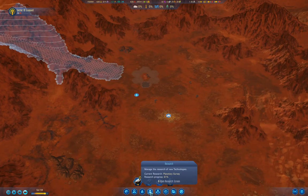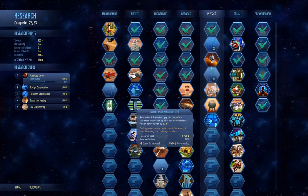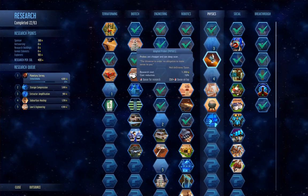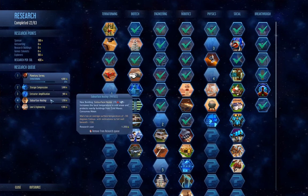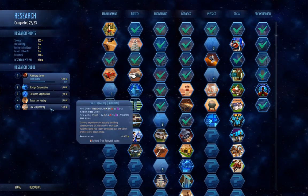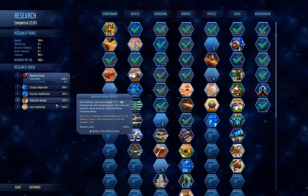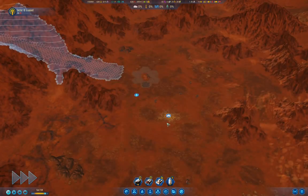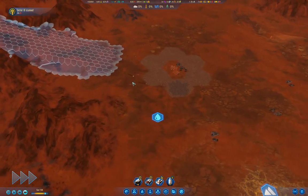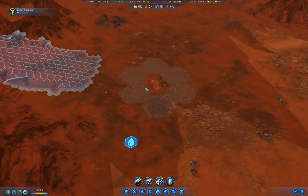Do I have deep scanning revealed? No, I don't believe so. We definitely want subsurface heating before the colonists come as well - so we definitely want to get these bits here and then call the colonists. That's definitely part of the plan.